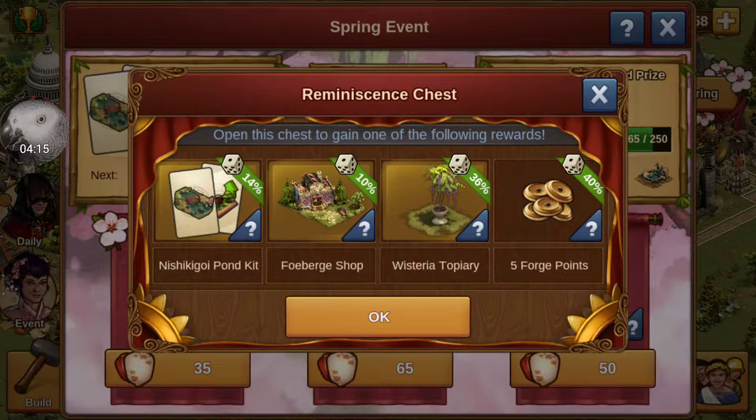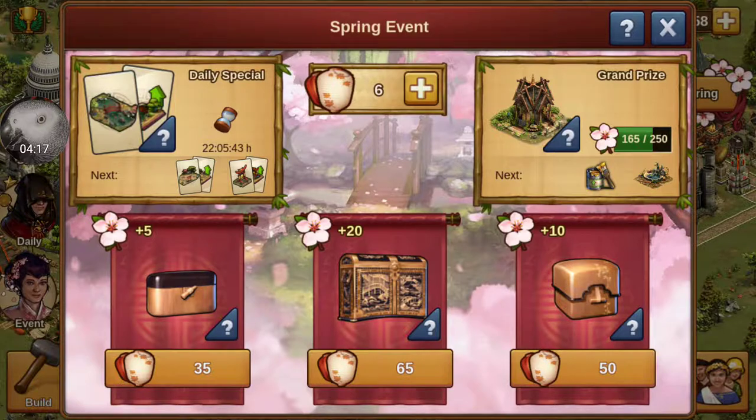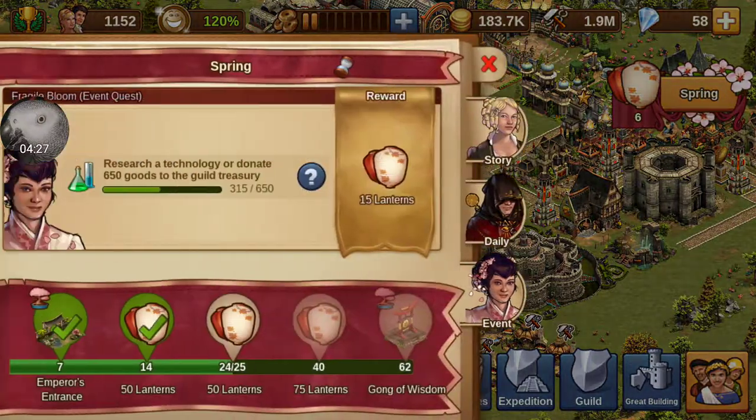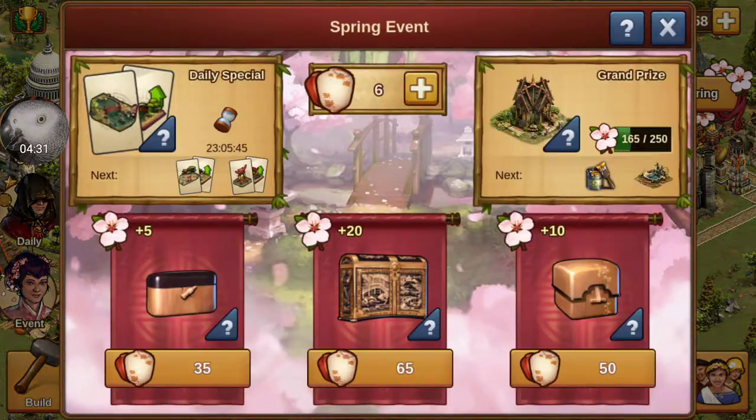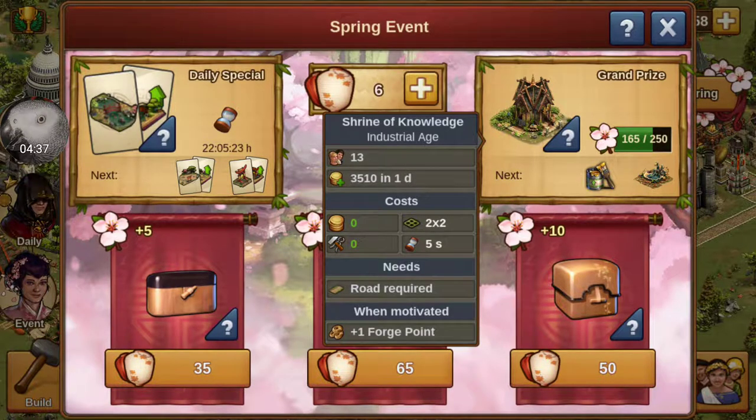The best chance you have is when you do the highest number, but that does take up a bit. But every time you cash out your lanterns, it actually does go towards your grand prize. I'm not really thrilled by this one, but it'll be something to put down and randomly get a forge point, which would be nice — that's actually pretty good. I thought it was going to be something like money.